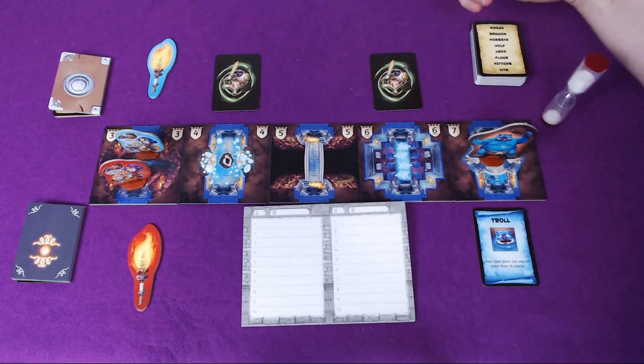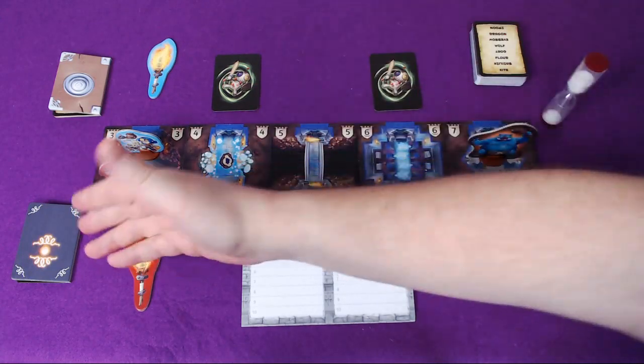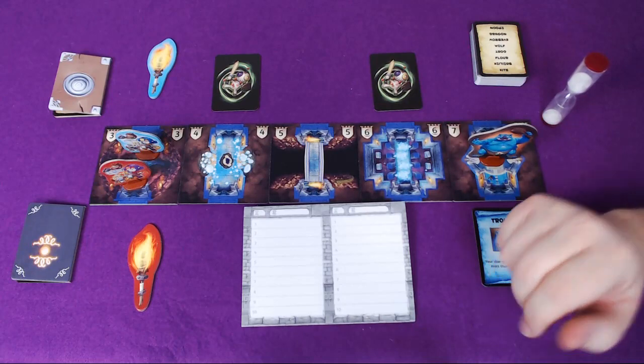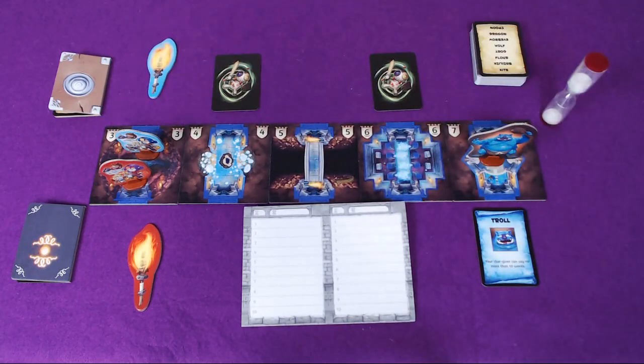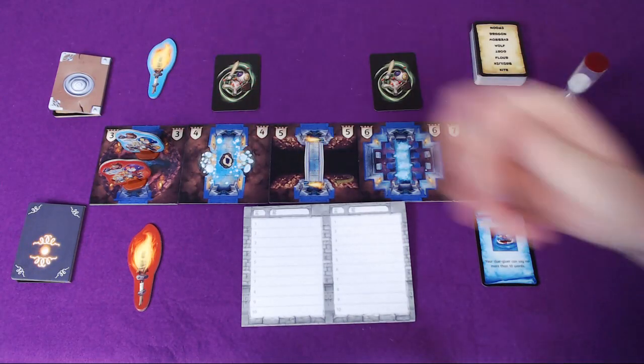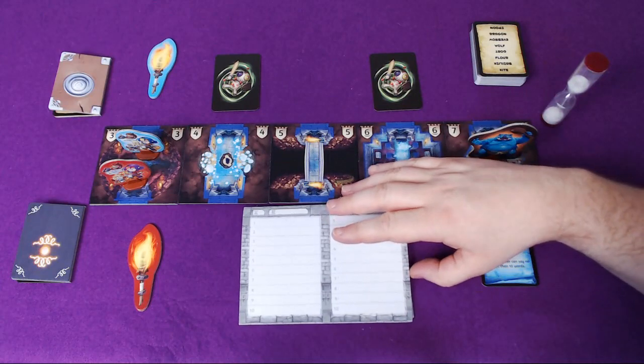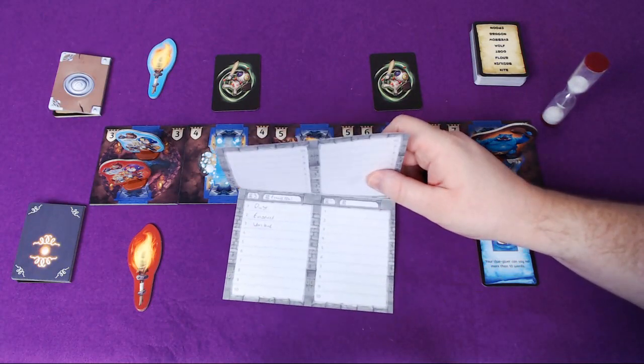The clue giver is attempting to give hints to their team in order to guess whatever the word is — in this case, fingerprint. However, if the other team give five incorrect guesses, they've failed and they won't move through the dungeon. Or if the clue giver gives an illegal clue — that may be against the rules of the game, for example, proper nouns, sounds like, or things like that — or they may have said one of the trap words secretly prepared by the other team.